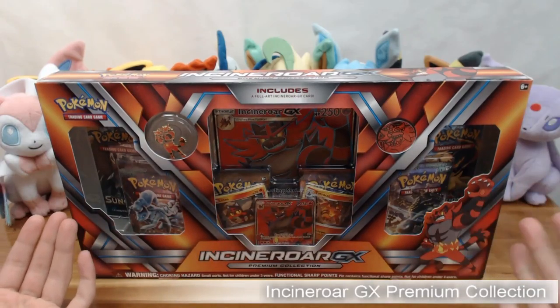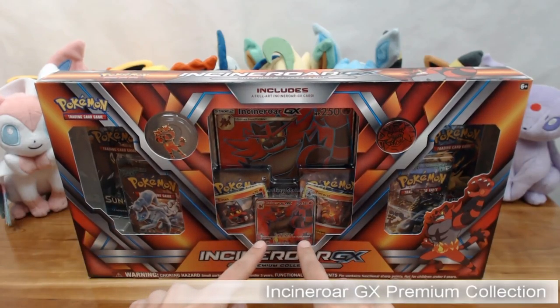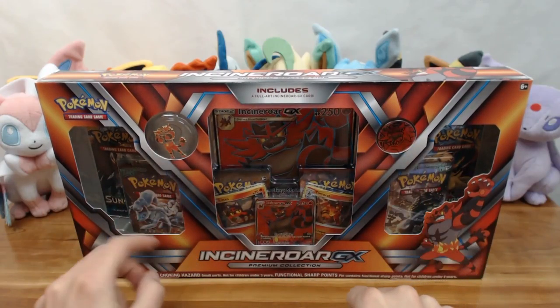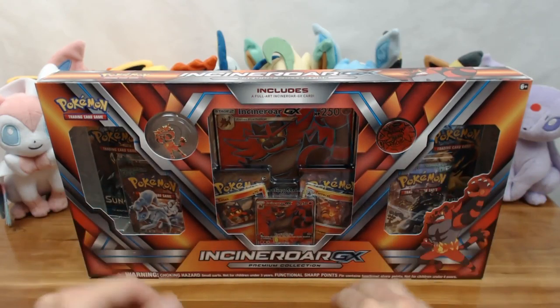This is one of the three boxes featuring each of the starter lines with the full evolution at the end with a textured promo card. This one is SM38. You get a coin and a pin, as well as six different packs. All the other boxes are pretty much the same, and the MSRP price for this is about $40 if you buy it directly from the source.